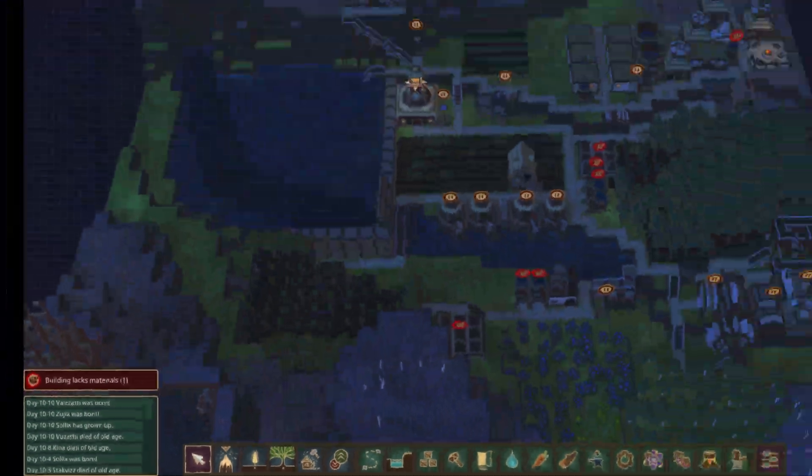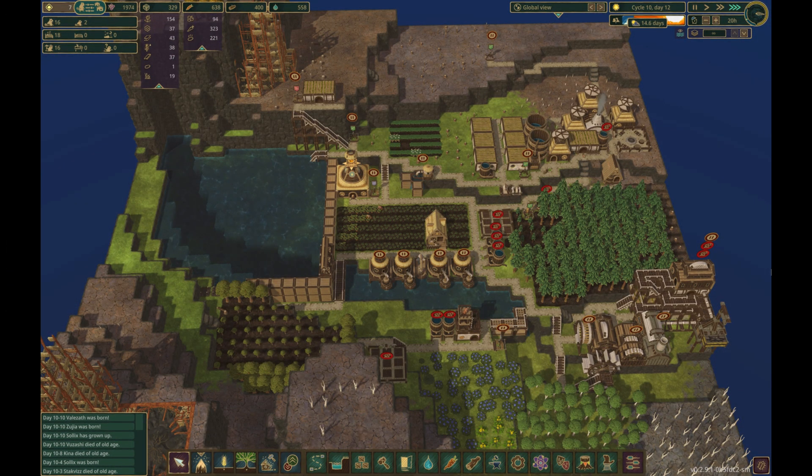With our new power reserves from the gravity battery, we can extend power from our industrial corner up along the edge of the map. This will provide power to our observatory.